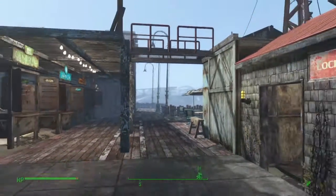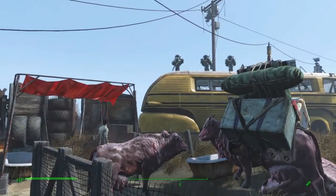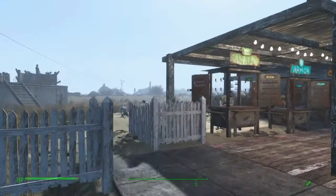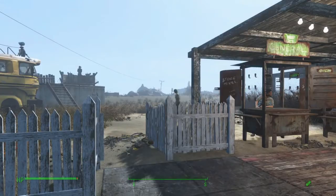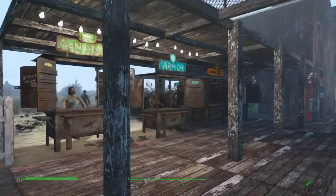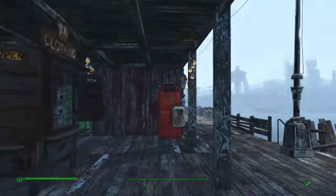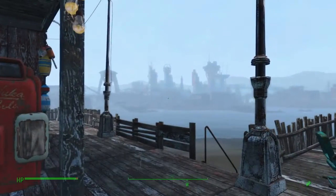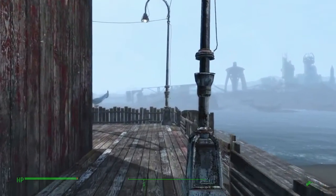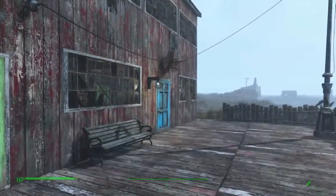I went with a boardwalk theme. You walk in, and to the left is the caravan post, a Brahmin pen, white picket fence for my garden area where we're growing mostly melons. This is my vendor area — all the shops are under cover for shopping comfort, a Nuka-Cola machine, and a lovely view of the airport. Street lamps for illumination at night, which looks fantastic.